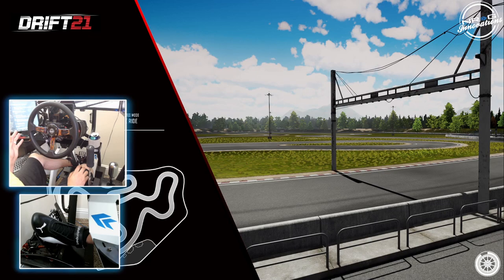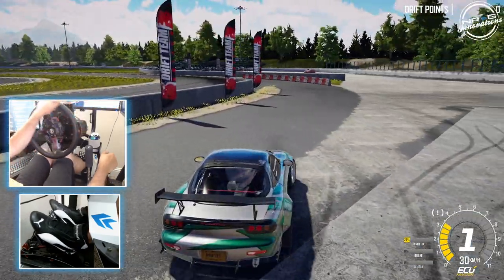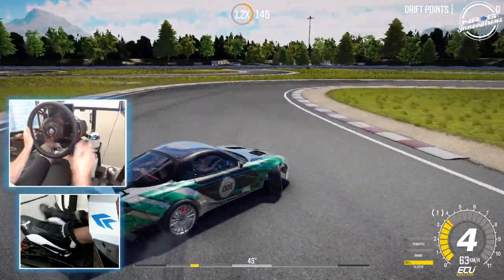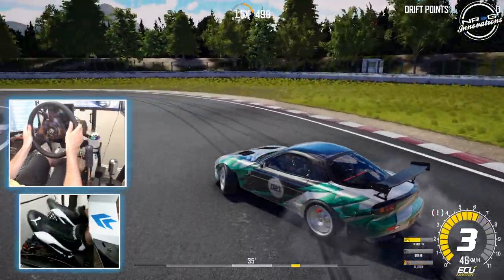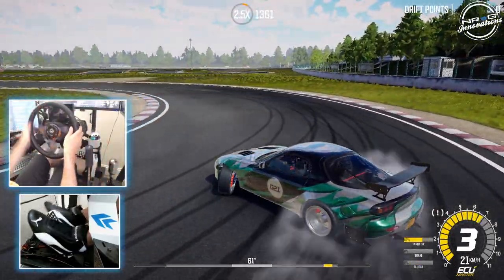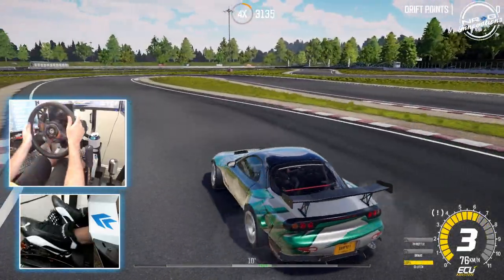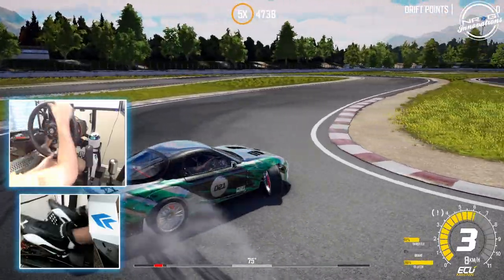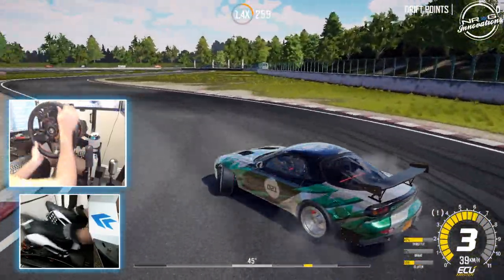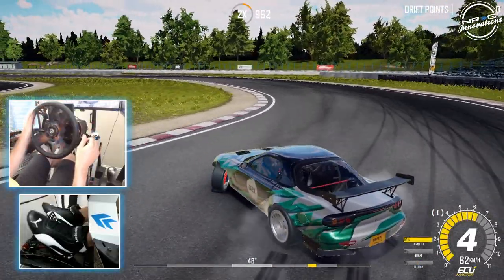We're going to go to Training 2 and go full send in this FD to finish the episode. Make sure you guys follow me on social media, all the links in the description box below. I can officially say I'm starting to like how Drift 21 is progressing. Rotary pops to end the episode! We got this — let's see if we can link the whole track, keeping it in the high RPM bands. We technically didn't link it because we touched dirt, but I'll take it.